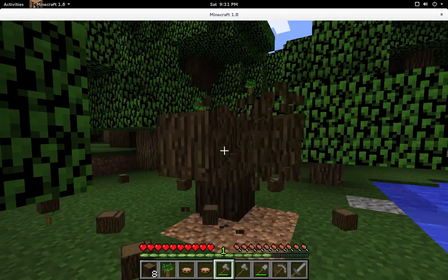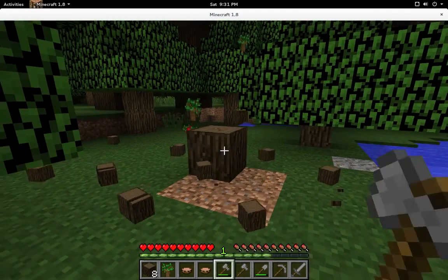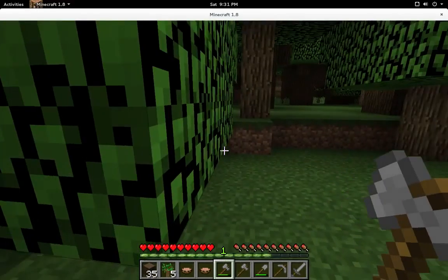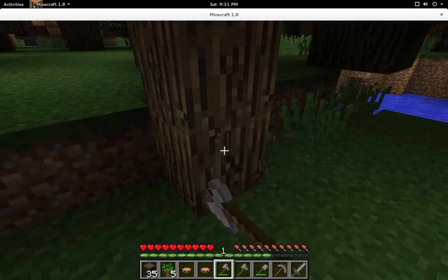Alright. Tree Capitator will take every block of the tree above the one that you hit. Gotcha. Lesson learned. This will save us a ton of time chopping trees, and hopefully not make our videos mundane while we're clearing that space.